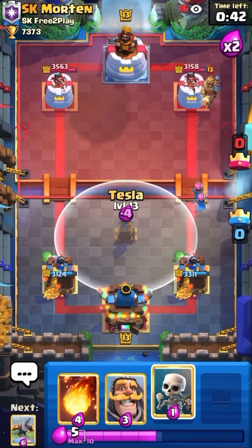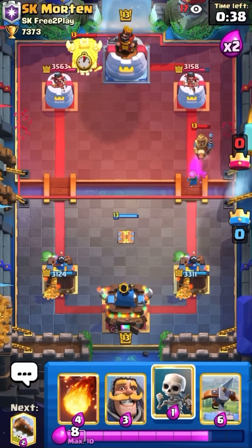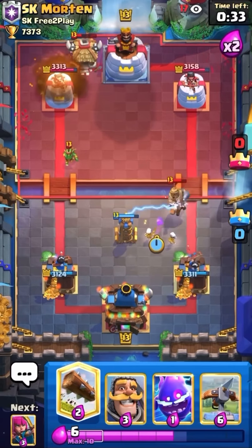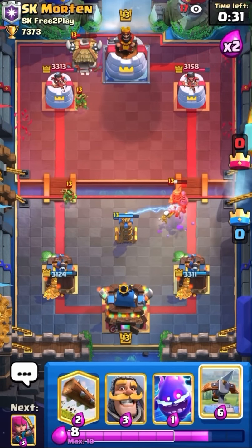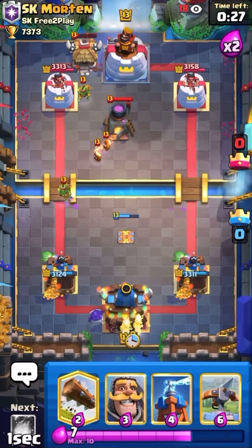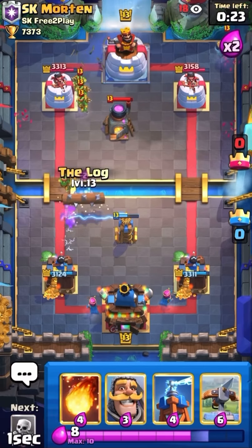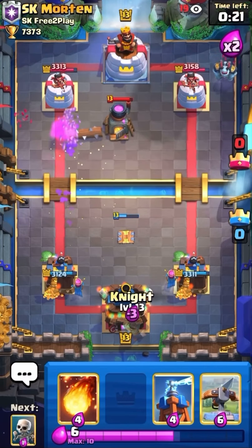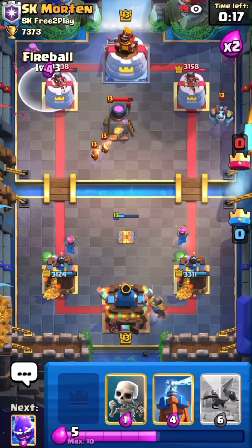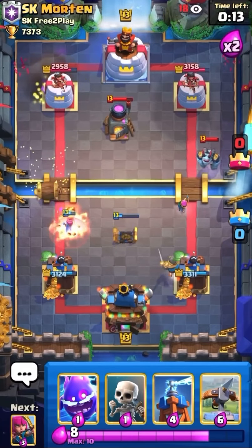I'm gonna go Tesla. Looks like he has his own Fireball, so he shouldn't be able to break through that easily. I'm gonna go Fireball on his Goblin Hut — free tower damage as well. I'm gonna go E-Spirit in the back just cycling passively. I can probably just win by defending and spell cycling. I'm gonna go Log and then Lumberjack in the back.